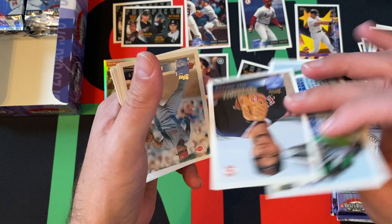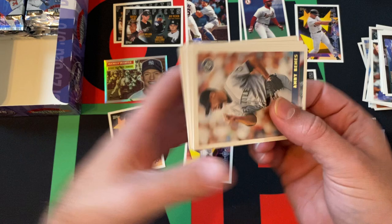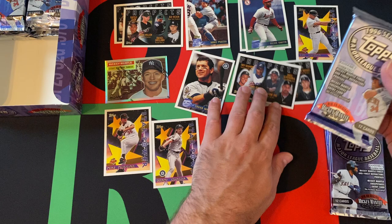We got Rondell White, followed up by Kent Mercker. Now appearing — Jeff Suppan. Jeff Brantley, Garrett Long. Randy Johnson, Hall of Famer, Star Power. Andy Benes, Aaron Sele, Mark Portugal, Pete Harnish, Pat Meares, and Marquis Grissom.